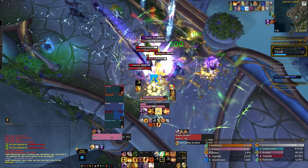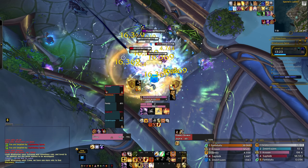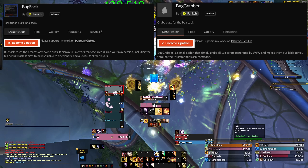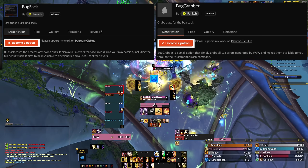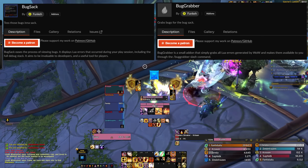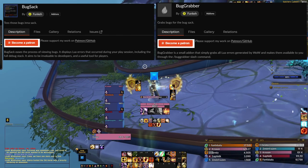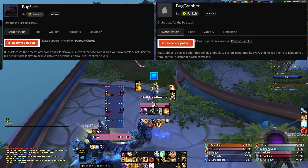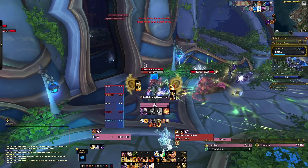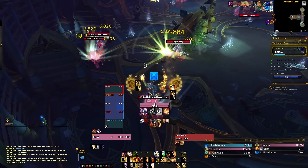The big changes are combat related. For your sanity as you load in on patch day, install Bug Grabber and Bug Sack. These will essentially remove all of the bugs popping on your screen, the spam in your chat about UI errors, and the pop-up about too many errors. They're a pretty important and helpful tool, especially on release of patches when you're bound to have more add-on issues.